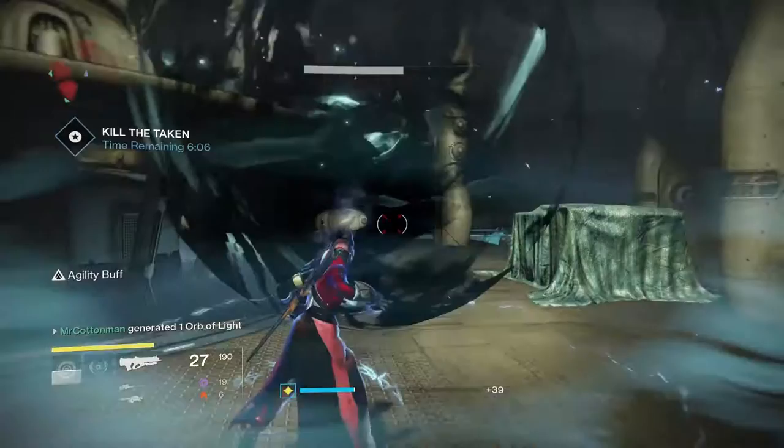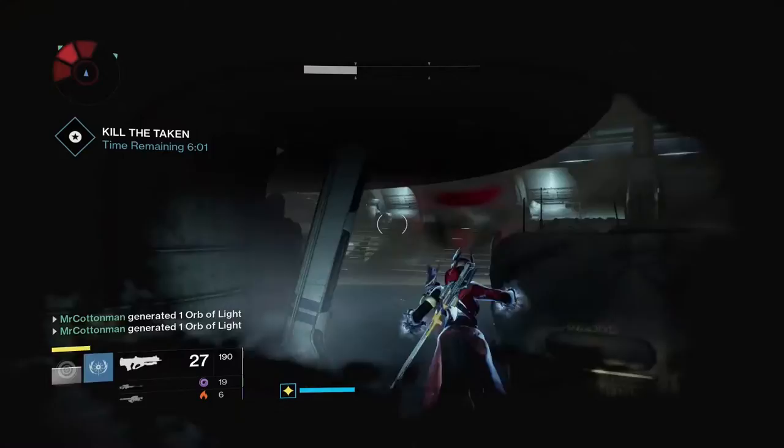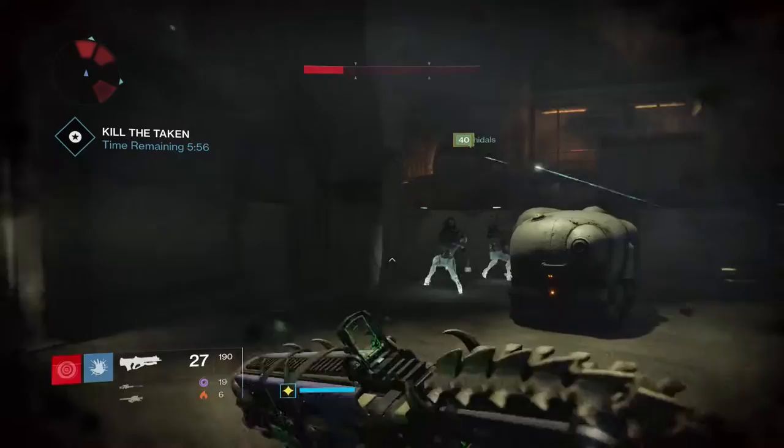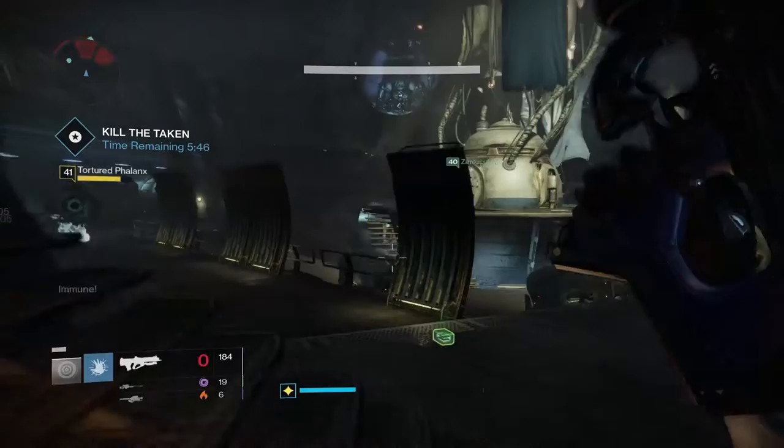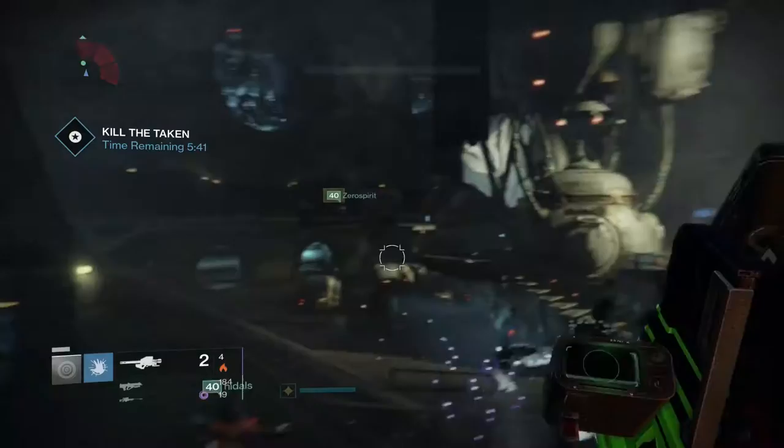As you progress through the rooms and get to the final room shown here, use the same tactics: make sure all the blights are killed, then work on the ads, then focus the boss. If you want someone dedicated to constantly dealing damage to the boss at all times, go for it. For us, it was a cycle — clear some ads, get rid of some blights, focus the boss a little, then go back to the ads, constantly going back and forth.